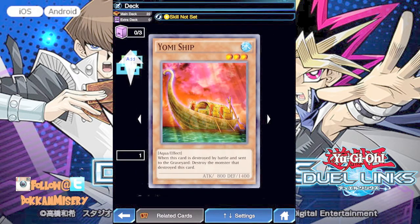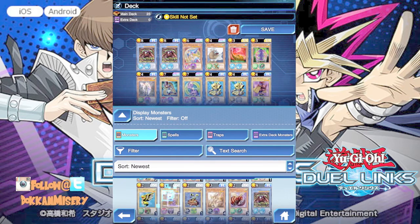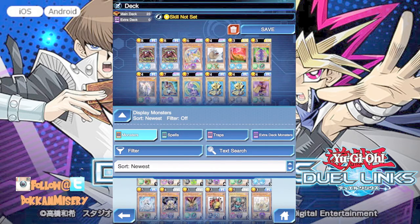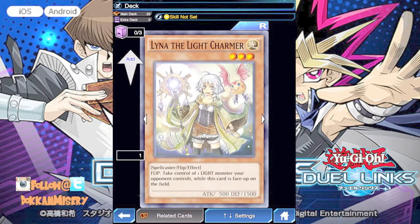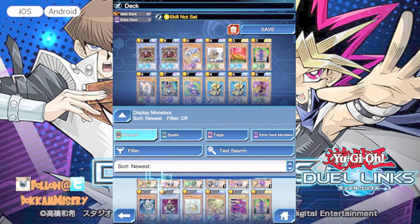Yomi Ship — we definitely want to run that, that card is awesome. Auto kills stuff and you can block with it — I'll confirm that in battle but it should work. He's a fiend. And there's a card that says take control of one light monster your opponent controls while this card is face-up — but it only targets light monsters, so that's super situational. Never mind.